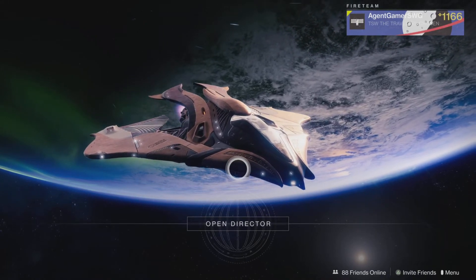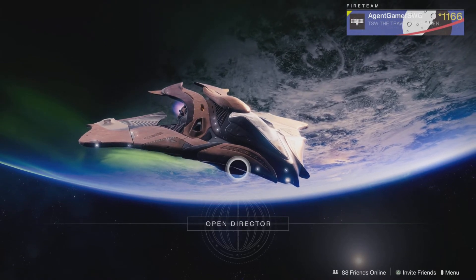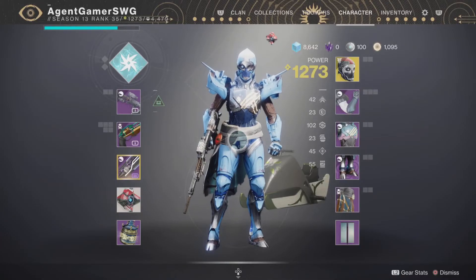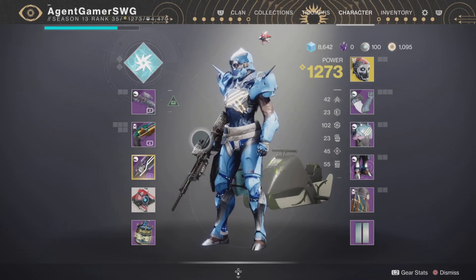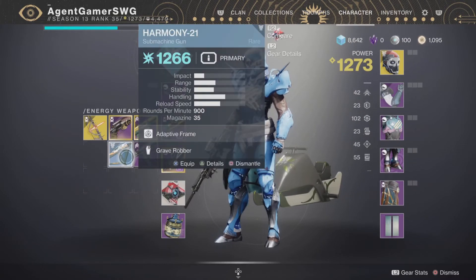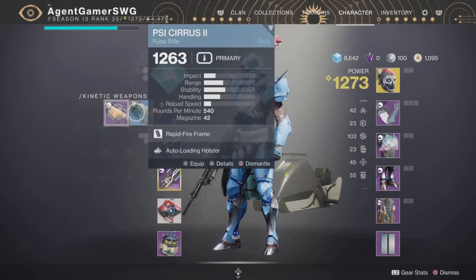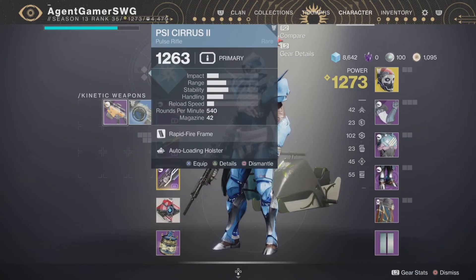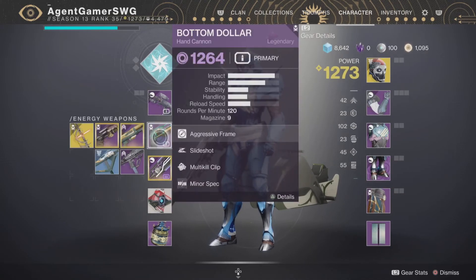Now I'll show you how to level up and how your character should be looking. Your character should be looking like this — not totally like this, but you should not have any blues in your inventory. However, if you keep a blue that has a bigger power level than your current gun — for example 1269 — you want to save it even if you want to deconstruct it. If you keep it, the next drop will be at a higher power level. That's basically how you level up with power — it's random drops.